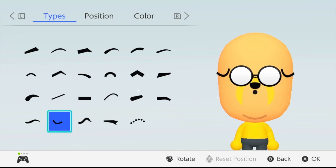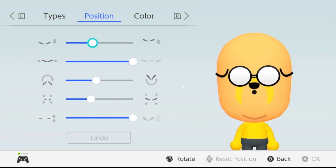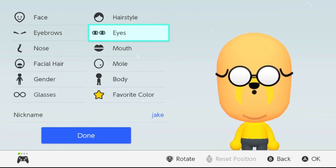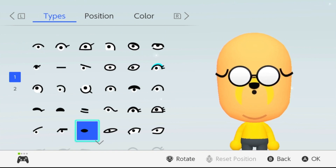Next is his eyebrows — the eyebrows are actually his ears. This is the position you want to choose. Whenever you see a position, feel free to pause the video so you can correspond it to your Nintendo Switch. Next, choose black for the color for his ears.